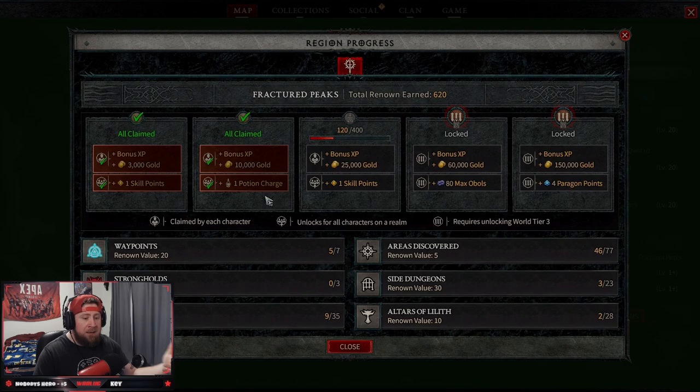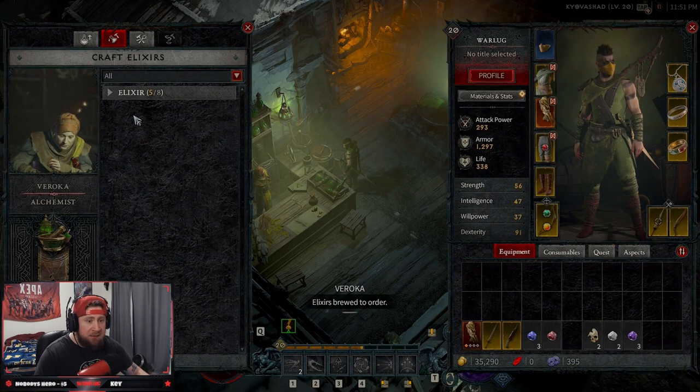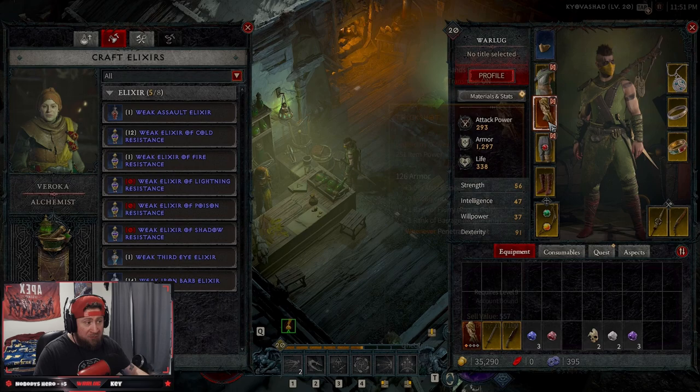In each act you're going to have renown to earn from the maps that should give more potions, so it scales pretty well. At first I didn't like it — I'm used to Diablo 3 where you have infinite potions on a cooldown — but the potions here, even with a small charge increase, are actually really good. The alchemist is definitely something you need to be utilizing, especially the elixirs. Even something like increasing attack speed by 7% for 30 minutes is actually a huge buff on top of all your other character additions.